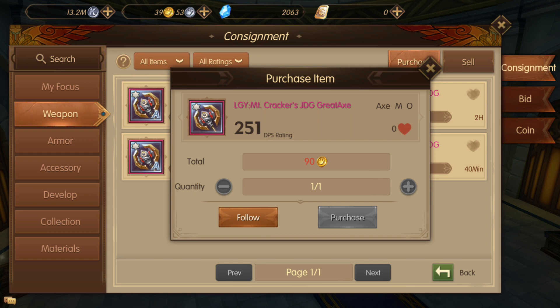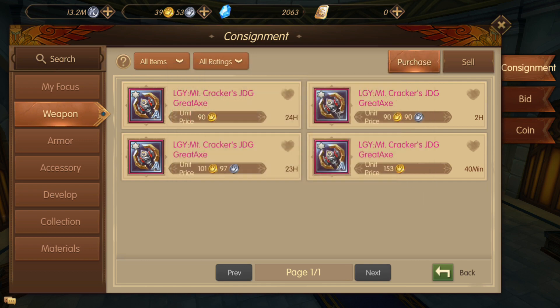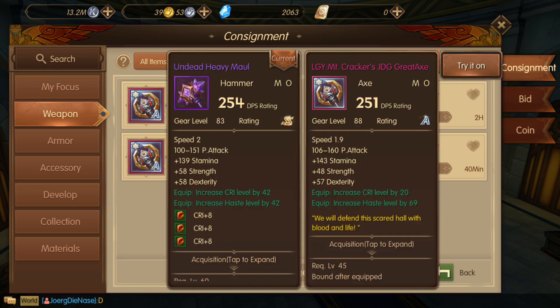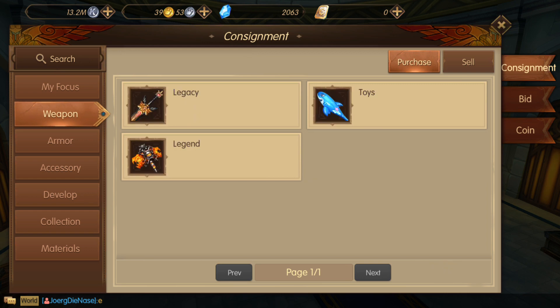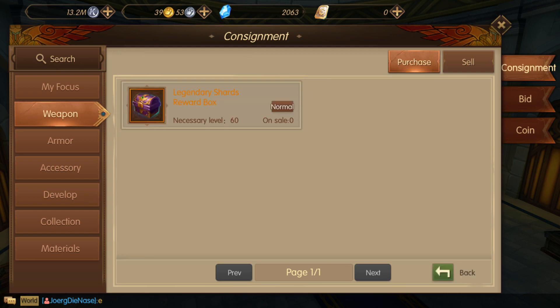If you click, you can follow this to see if the price reduces, or if you have the full amount you can purchase. Here you can check the item description and comparison. It's gear level 88 so it's a little better than what I have — even if the DPS is less, the rating is higher. One is SS and one is rating 8. I can change the rating anyway.